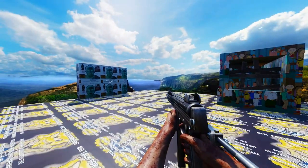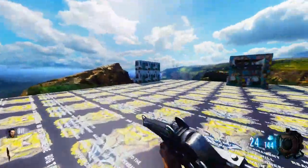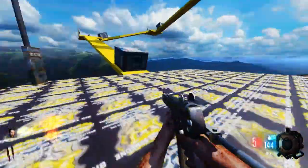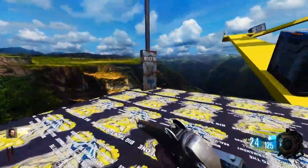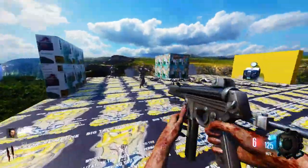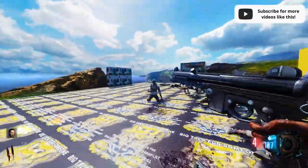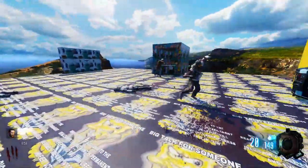Oh boy, it's another one of these cheesy maps. Supposedly this is another Black Ops custom zombies map called Cheese Tower version one. I'm 99% sure there's more than one cheese-themed map, and there's also an absolute metric ton of zombies. What in the heck is going on? There are apparently some mean things posted on the floor and the walls.